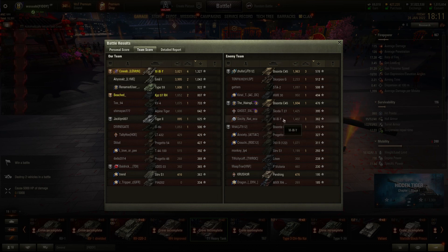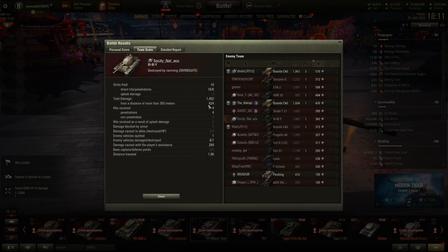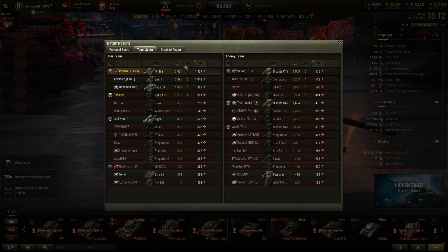Let's look at the other M3Y in the game, who only did 1,492 damage. He fired 18 shots and hit 16, so gun handling looks pretty good. Six penetrations gave him 1,400 — so at 1,400 divided by 6 that's 233, meaning he wasn't firing the top gun. He was hit four times and penetrated four times, so his armour use wasn't that great.